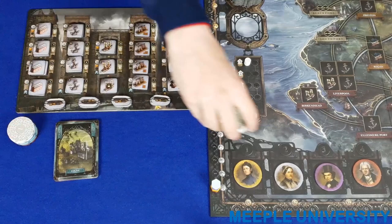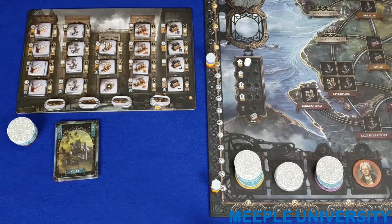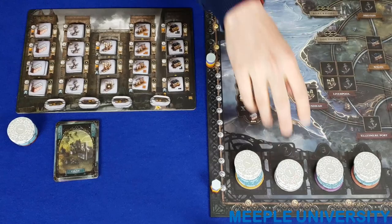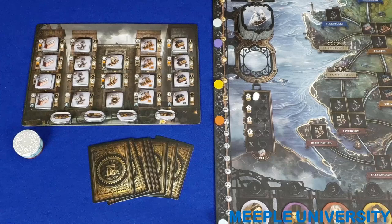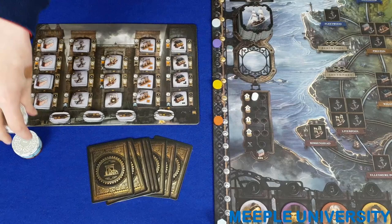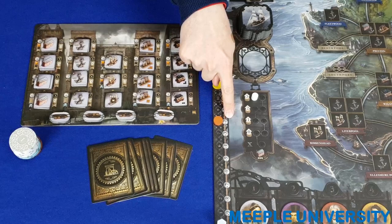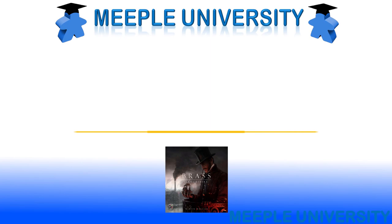During each round, any money a player spends is placed on their turn order marker, not paid directly to the bank. At the end of the round, the next round's turn order is set in ascending order of money spent, with ties keeping the previous order. Players then receive income based on their current location on the income track. Players who have taken loans may need to pay money back to the bank during this phase — such money is paid directly to the bank, not onto turn order spaces. Income is not paid in the final round of the rail era.